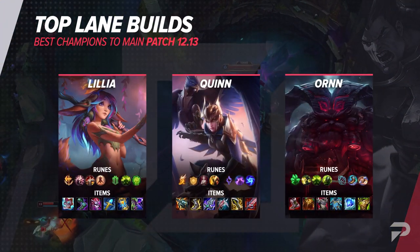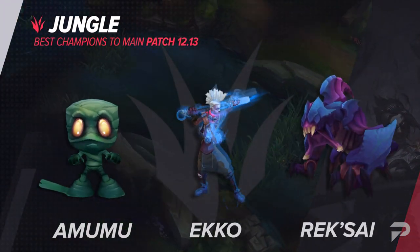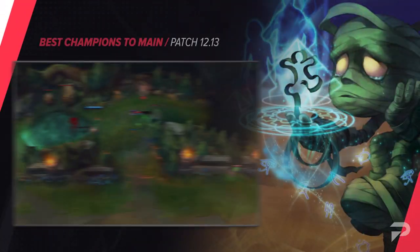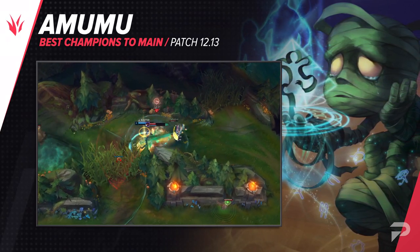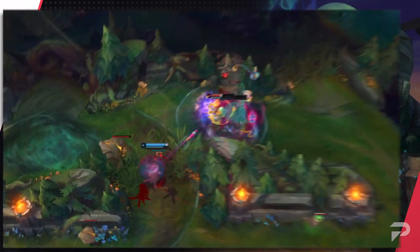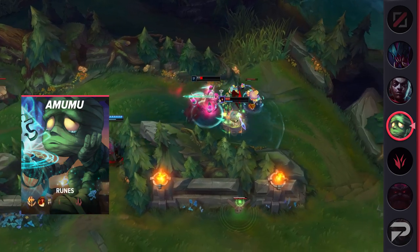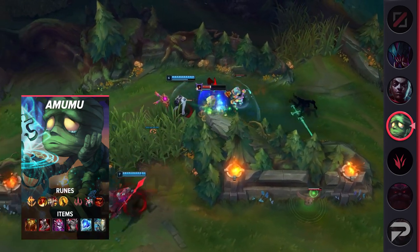Taking a look now at the jungle, our first pick is Amumu. While he's typically thought of as a scaling teamfight-oriented champion, Amumu isn't a slouch early game. His jungle clear is super fast and healthy, so you're not nearly at risk of dying to invades as other scaling picks. Plus, his ganks aren't that bad for a level 6.